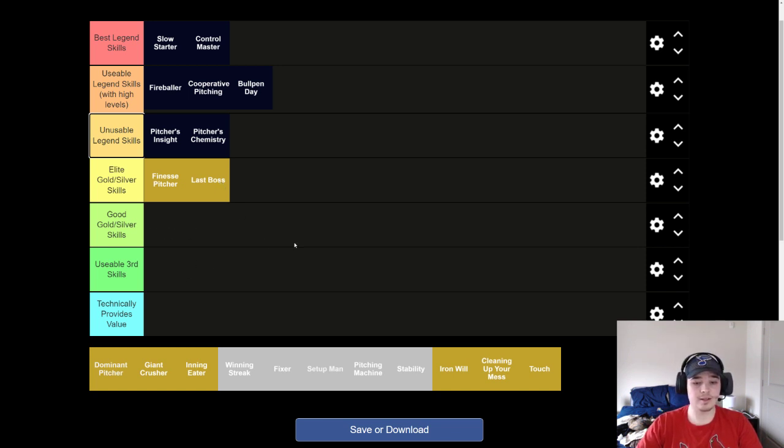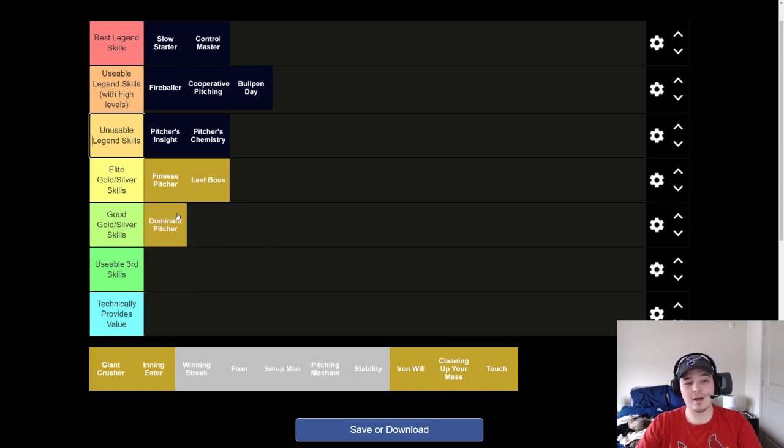In the good gold and silver skills tier, at the top I put Dominant Pitcher. I have it a tier below Finesse and Boss. It relies on you having more fastball and velocity than location and break. If you don't know the conditions for training for Finesse and Dominant Pitcher — because part of what makes them so good is the bonus you get when you meet training conditions — I also have a video on that. So if you're watching this and you don't know what makes Finesse and Dom actually work, go find my guide to training Finesse and Dominant Pitcher. If you get a Dom train, Dominant Pitcher is good — it's just not as good as Finesse. It's prone to giving up walks.